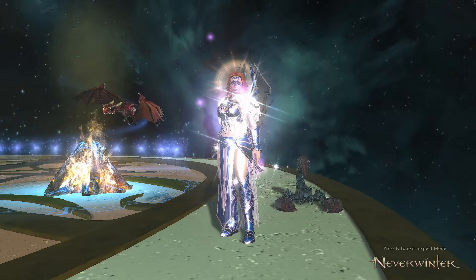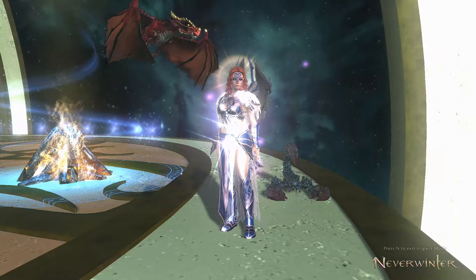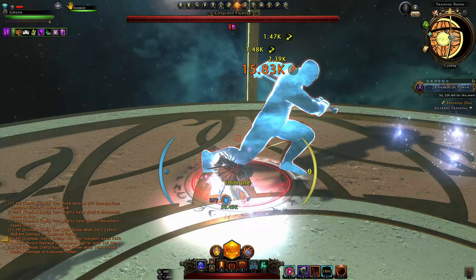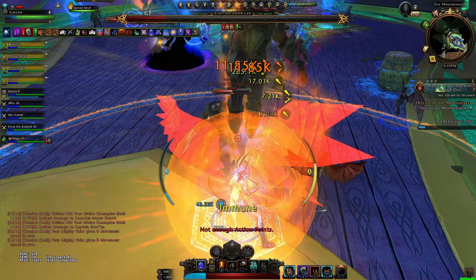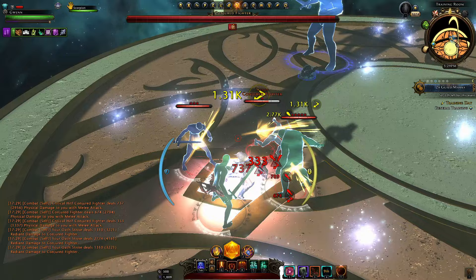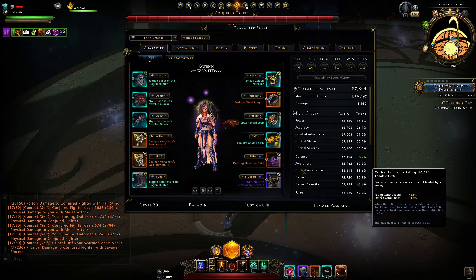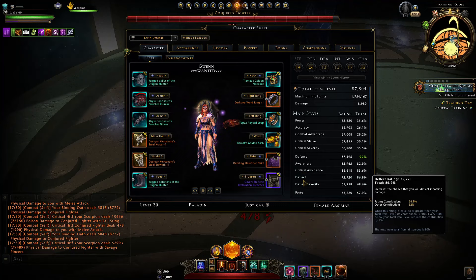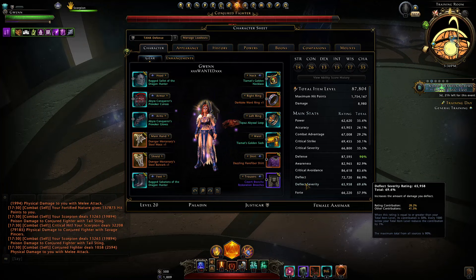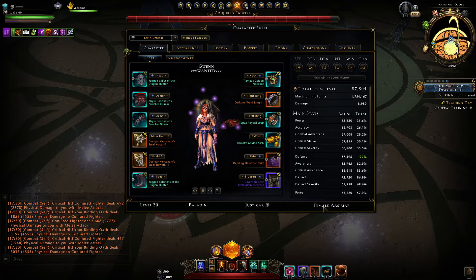I'll be basically mimicking this build on the live server, except I will be changing my race from what we have here as Azivar. This build is made to be practical, not anything fancy. We need to work on reliability — especially to be able to tank these massive hitting tank busters. Outside of that, everything else in the trial is pretty trivial. The build will get us solid stats like defense and awareness at 90%, with crit avoidance at 83%.